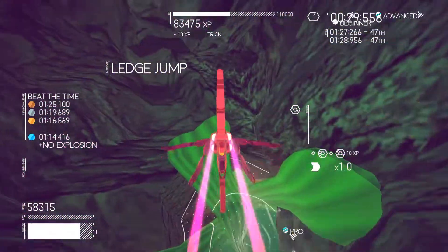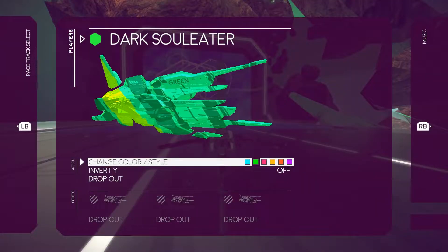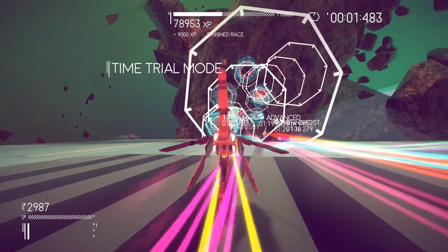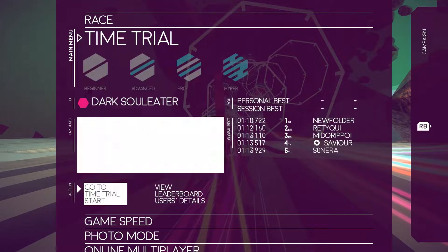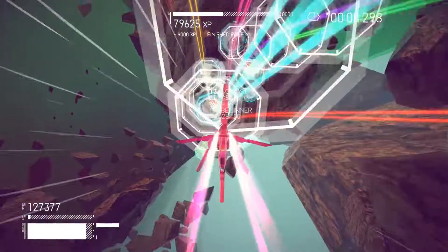Unfortunately, the ships are generic and you can only change their colors. On top of that, there aren't really any stats for the ships. You must rely on your skill and your knowledge of the track in order to come out on top.